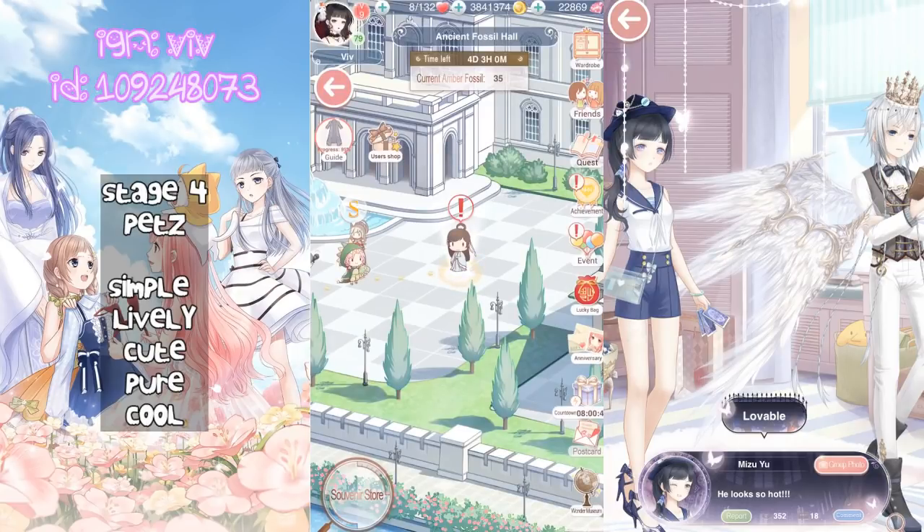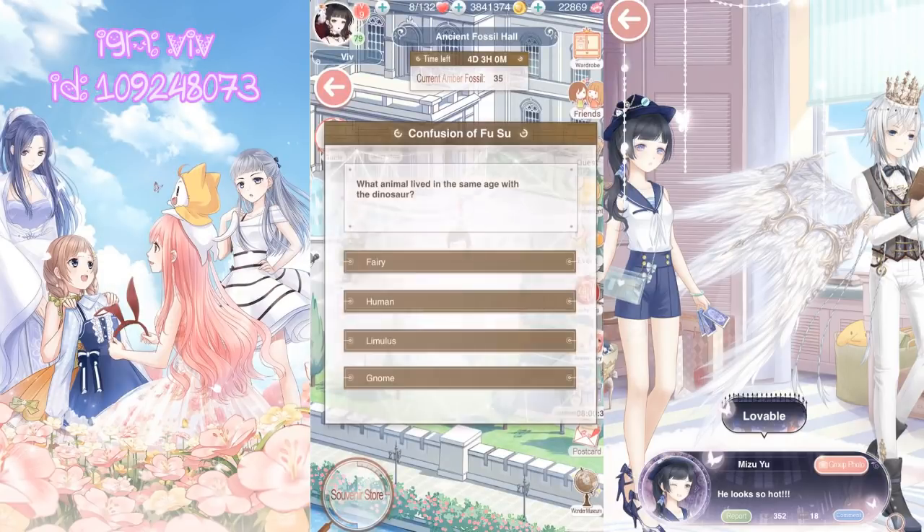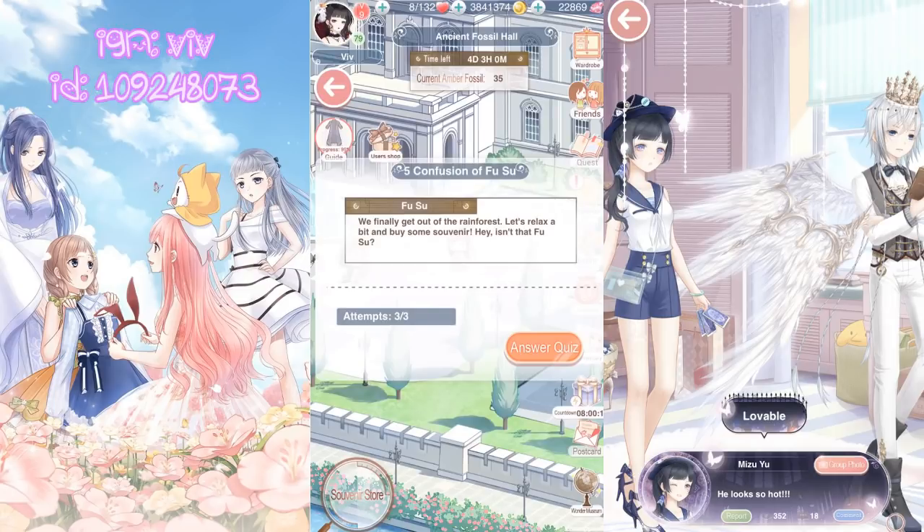Stage 5 is another quiz stage. What animal lived in the same age as dinosaurs? 1. Fairy, 2. Humans, 3. Limulus, 4. Gnomes. I guessed Humans — wrong answer. But don't worry if you get the wrong answer, you'll get to try again and it won't take away an attempt.